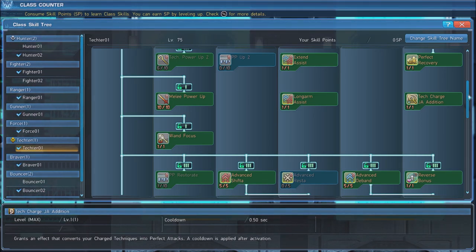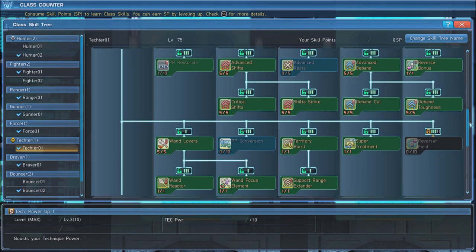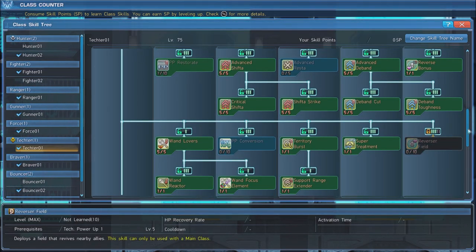Next up is Wand Focus, which grants the Wand Focus Gauge. The gauge charges when dealing damage with wands using charge techniques. When full, it allows you to cause explosions with your wand using normal attacks. Put 1 point in PP Restorate to gain a small boost to passive Photon Point Regeneration.